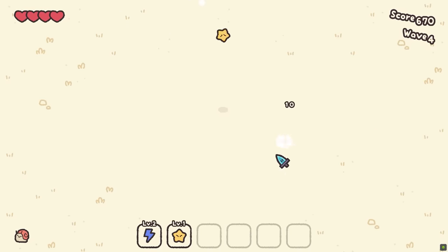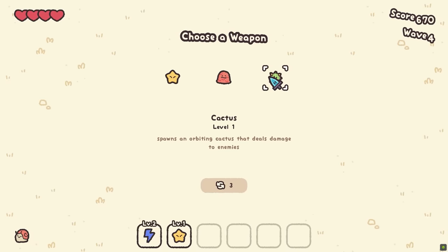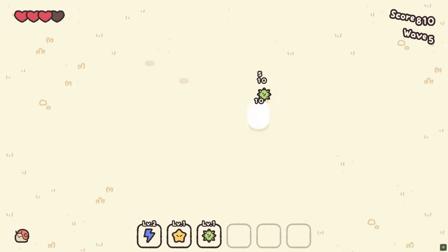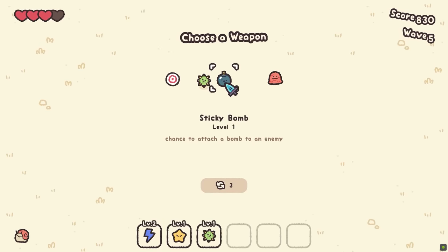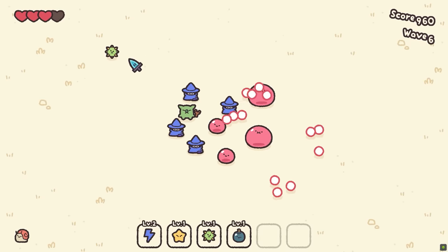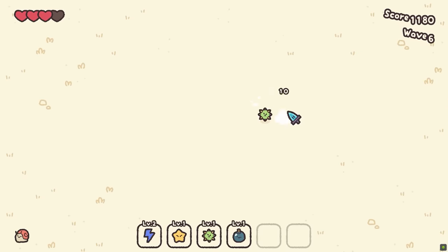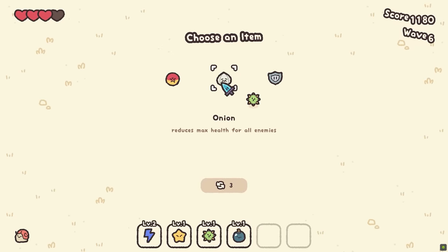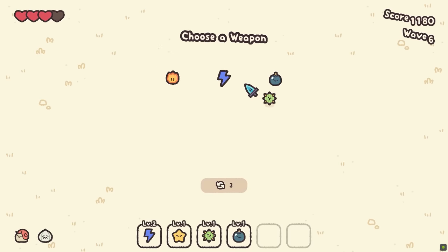Stars seem okay — just every now and again coming down and plinking some people. A cactus that flies around — this is just more damage. Bombs, why not? We're gonna go wide with our upgrades. I kind of don't hate the cactus. Double damage when taking damage. Reduces the health of all enemies — let's get you, because that sounds pretty rad. And more bombs.